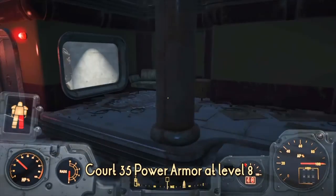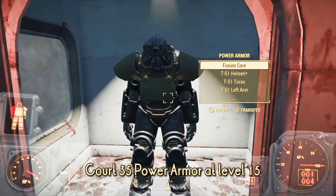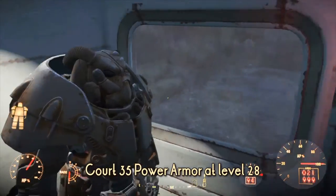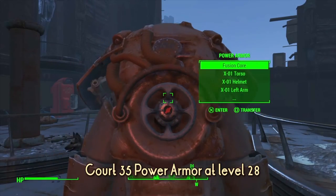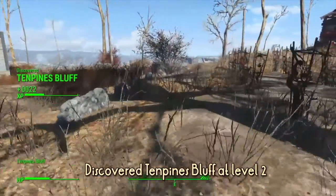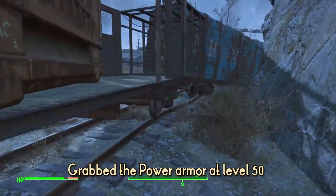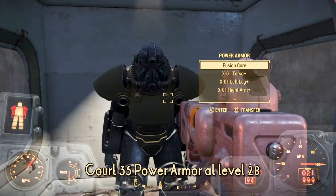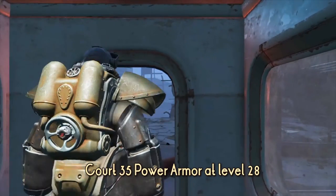Most power armors you find in the game are level-scaled. You will likely find a T45 between levels 1 and 15, a T51 between levels 10 and 25, a T60 between levels 20 and 35, and an X01 generally not before level 30, though it can spawn around level 25 — I've consistently been able to get the Kovac-35 X01 at level 28. The power armor spawns the moment you get close to its sector for the first time. This means if you passed near a power armor at level 5 but didn't notice it and discover it at level 15, it will still be a T45 even if it looks like another model. Pay attention to the type of armor displayed in the armor's inventory — that's the one you will ultimately get.